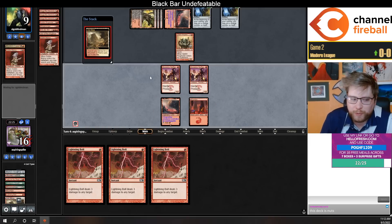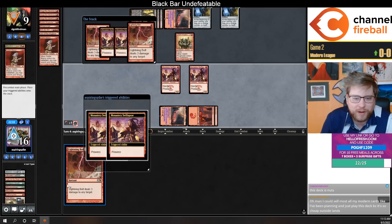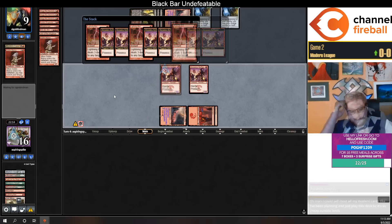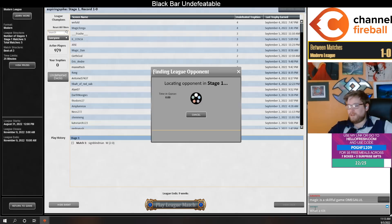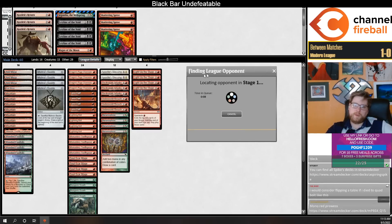We drew pretty freaking well this game. The quad lightning bolts! What's your life total, opponent? This deck is pretty inexpensive, I imagine — you have Mishra's Bauble, Manamorphose, fetchlands... okay maybe it's not that inexpensive. But fetchlands are the cheapest they've ever been. The deck is mostly commons — you can build it cheaper too.